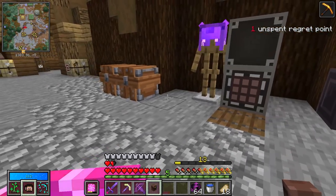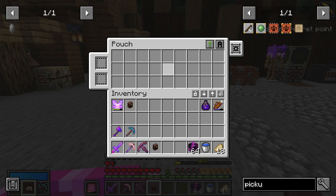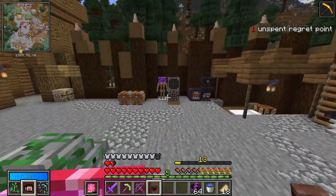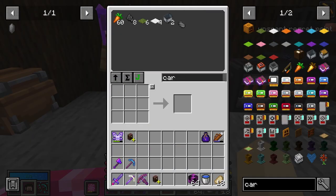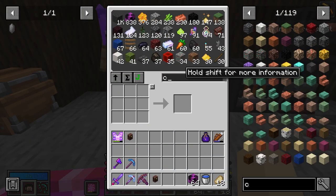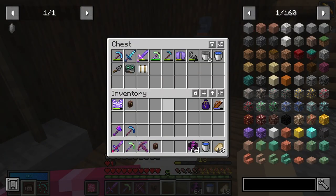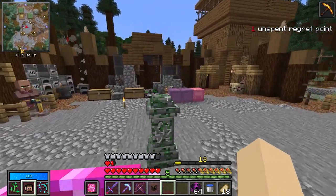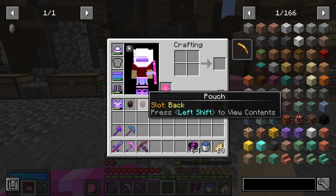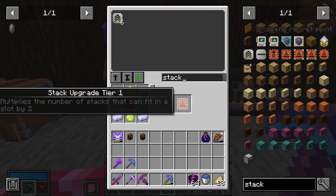The stack upgrade allows you to hold two stacks instead of just one in each of these slots, and the pickup upgrade sucks up items from the ground so instead of going into your inventory, it goes right into your pouch. That said, we are flat broke on carbon as well as chromatic steel, so we can't actually create the pickup upgrade. We only have one magnet and we need two, so we actually have to run a vault before we can get a pickup upgrade.